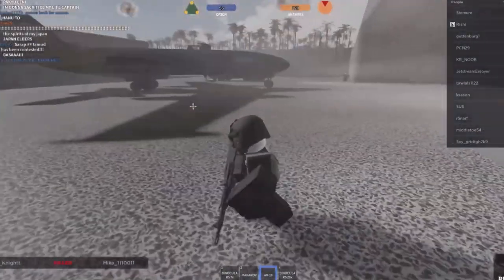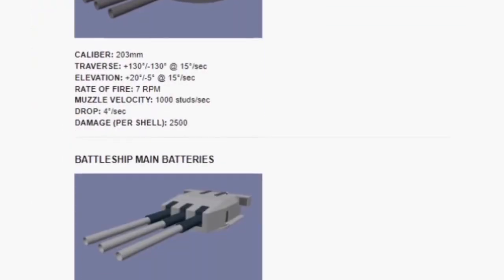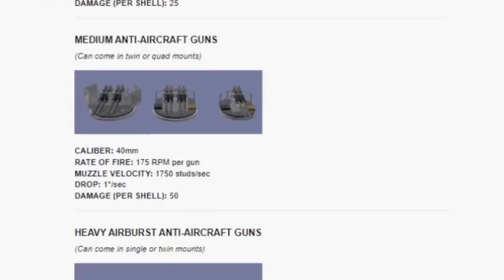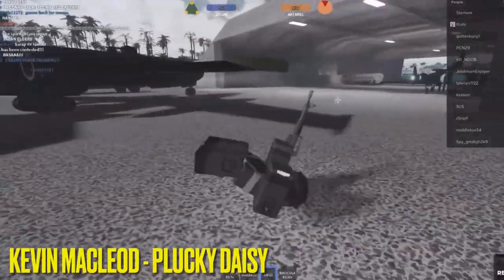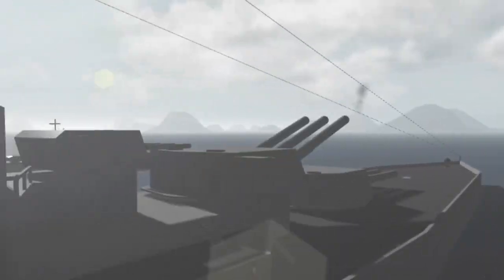Before talking about Atoll and the ships, we must first cover the armaments. The game's tutorial gives a detailed explanation for each armament, but I'll summarize as simply as possible. First we have turrets — your main sources of damage against enemy ships, or used as artillery for bombarding Atoll. There are 3 batteries in the game, but the Atoll game mode only includes 2: the battleship battery and the secondary battery.